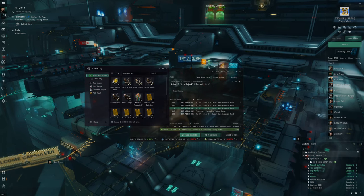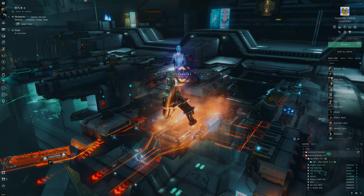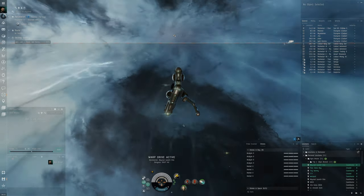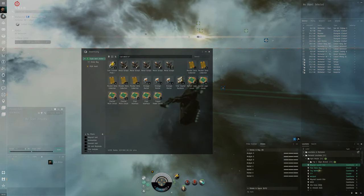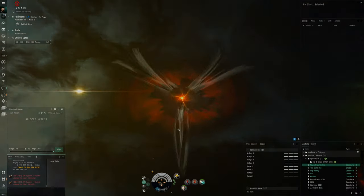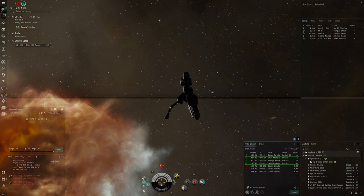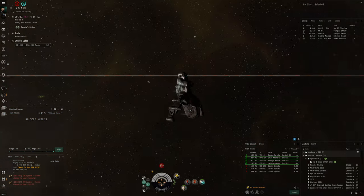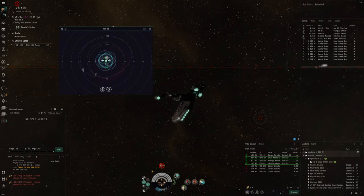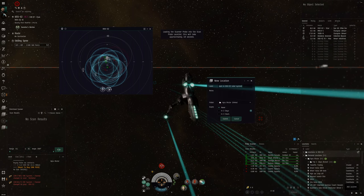Put the filament in here and undock. I need to be in a fleet to be able to use these. Set security to yellow. We'll just move a little bit and then activate the filament. Okay, I've got three cosmic signatures — great. We're in Venal space, which means we can potentially get relic sites as well, which is good because they're usually a lot more valuable than data sites.